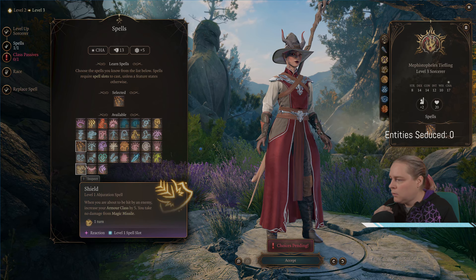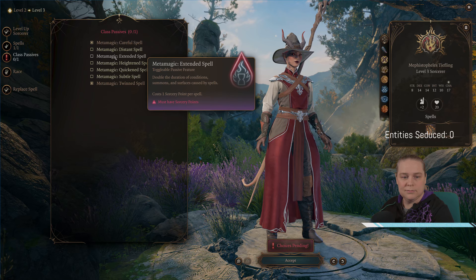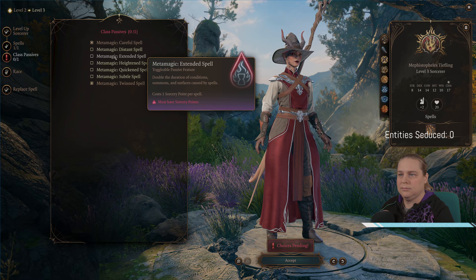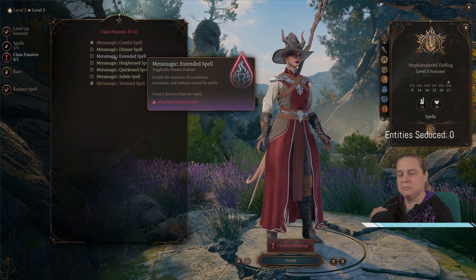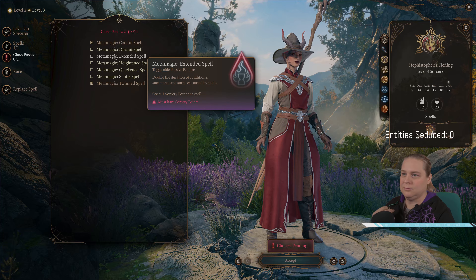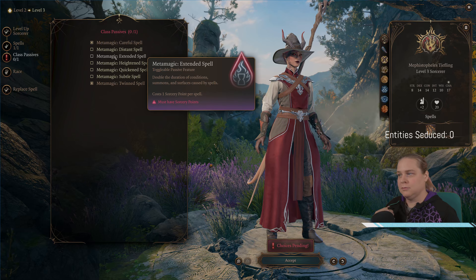What are our other options here? Shield, sleep — I mean, look, there's only one option. The eternal question of scorching ray versus fireball. While both hold their own merits, I dare say the fireball reigns supreme. Its explosive power and widespread devastation bring joy to my circuits. Scorching ray, on the other hand, lacks the same flair and grandeur. So my dear test subject, embrace the true path of fiery destruction and choose fireball — it is the pinnacle of magehood.